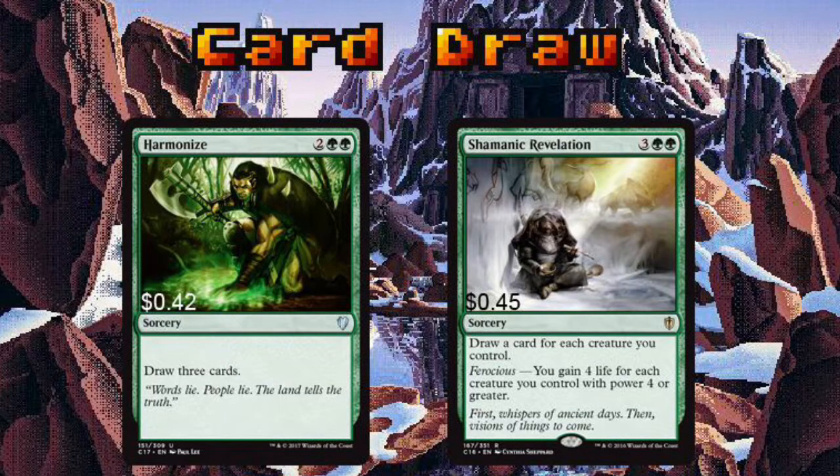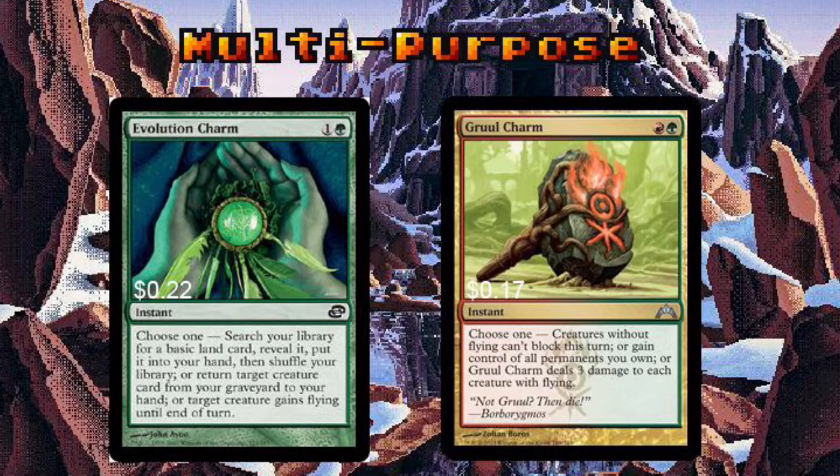Rounding up the card draw spells are Harmonize and Shamanic Revelation. Harmonize is simple enough — pay 4 mana, draw 3 cards. Shamanic Revelation is a perfect play when you have a board full of bloodthirsty elves. The best spells are the ones that can do a bit of everything. Evolution Charm can help you ramp, procure a creature from your graveyard, or give an elf flying. Gruul Charm is great for preventing an opponent from blocking, retaining ownership of your permanents, or shooting all the flying creatures in the face for 3 damage.